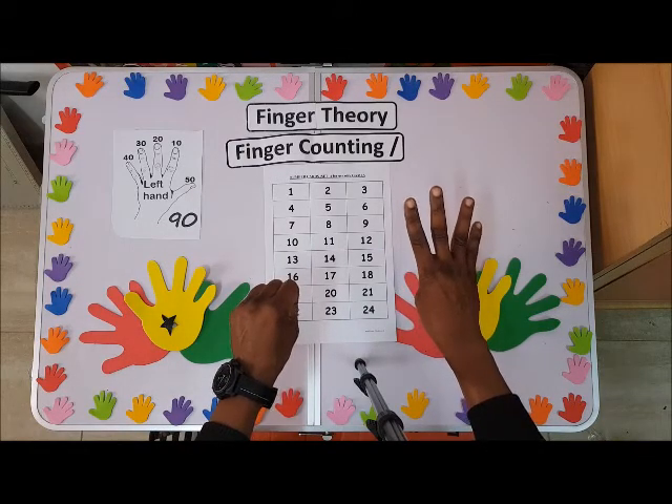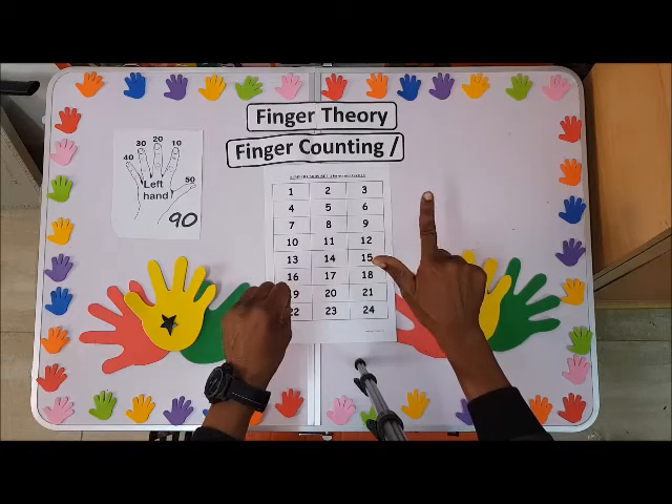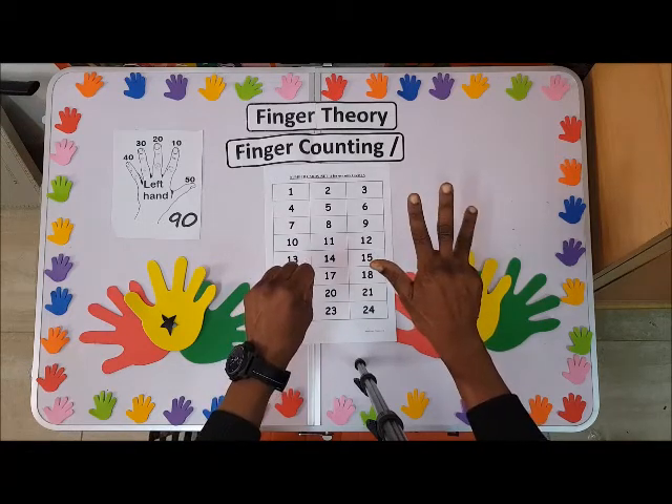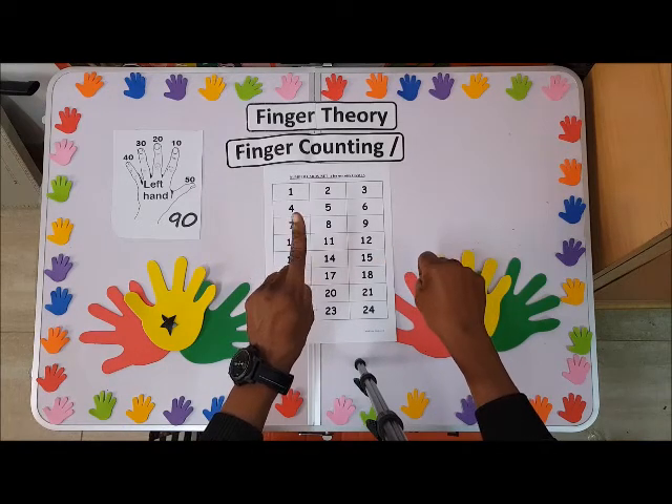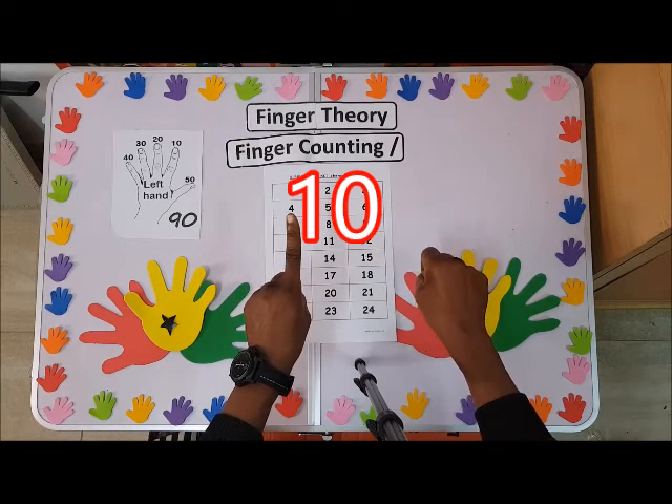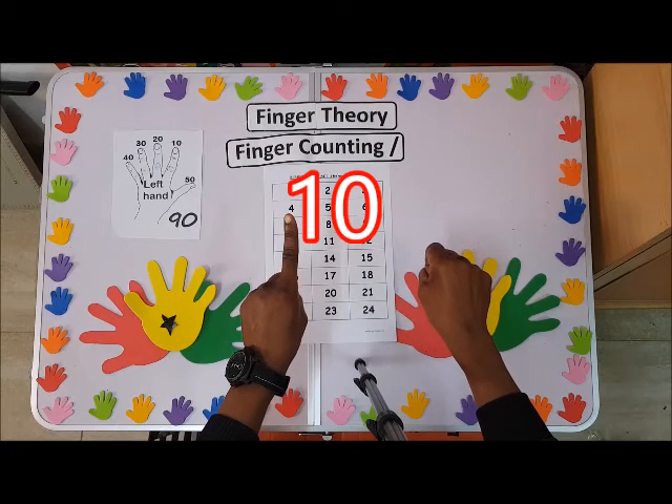Four, five, six, seven, eight, nine — so we close nine, and from nine you go to ten. Ten — is that right?